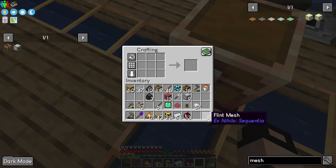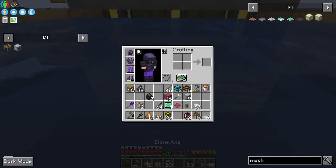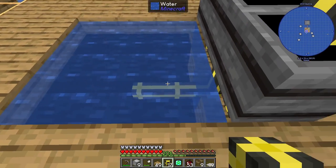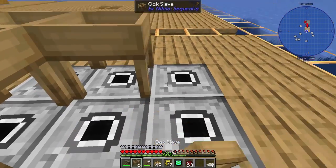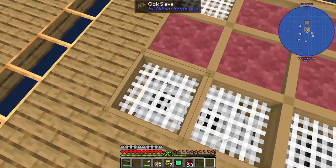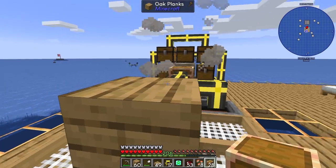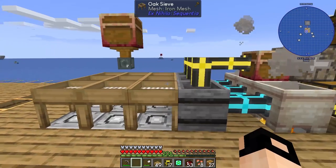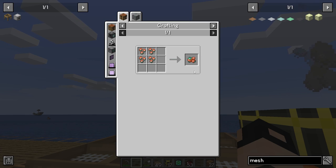We got iron meshes. I want the pipes to go like this so you don't need to disconnect them, then two pipes like this for the click machines. The meshes go on top — perfect. We're already progressing. I want a basic item collector going like this — perfection. We already got some stuff. How many pieces do we need? We need four.